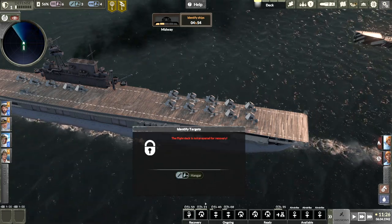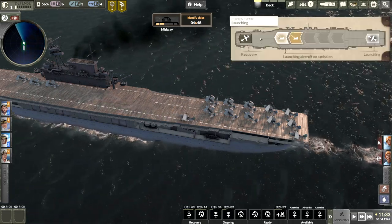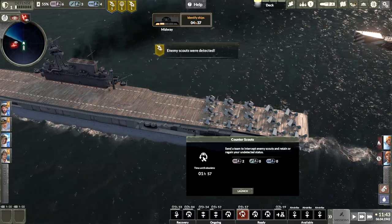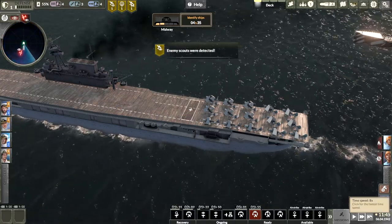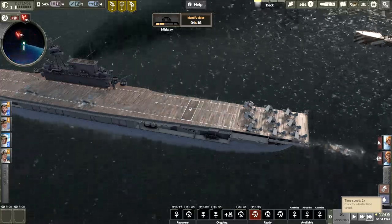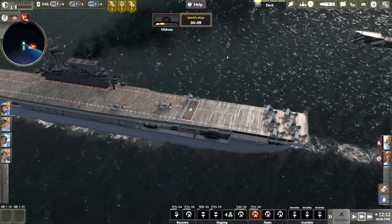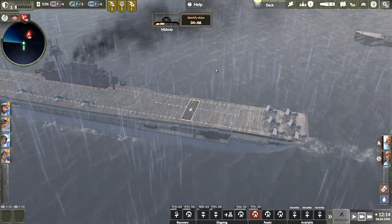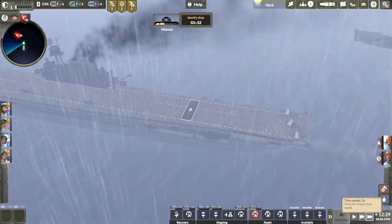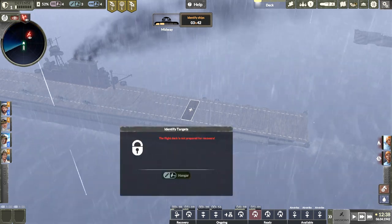They are up in the air. Let's launch our airstrike, then go into recovery mode and recover these guys. Enemy scouts — I'm not going to worry about those. I could, but I'm not. If you don't take them out you run the risk — but they're raining, they won't detect me in the rain, right? I think you're undetectable in the rain. I'm going to risk it because I need to recover these guys stat.